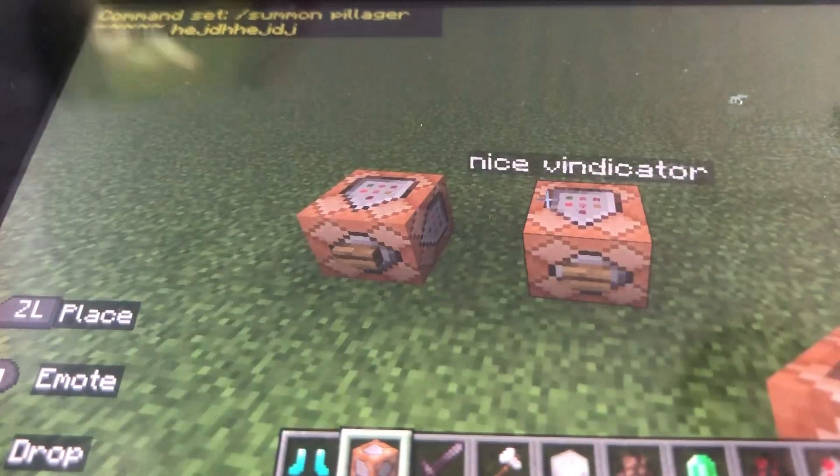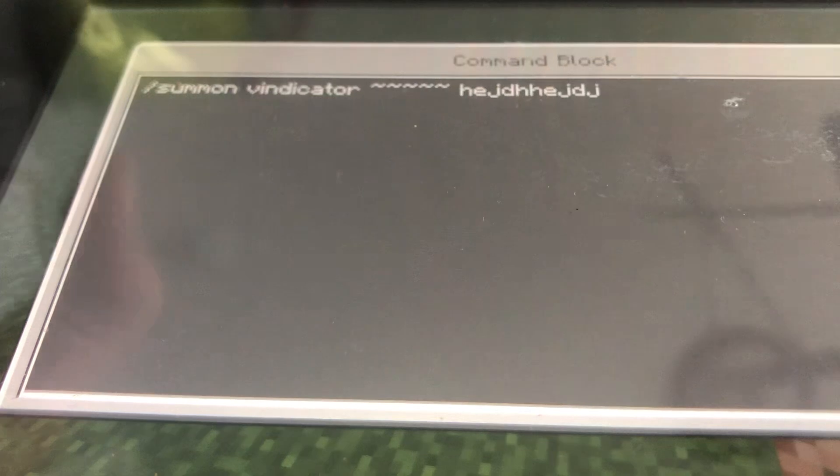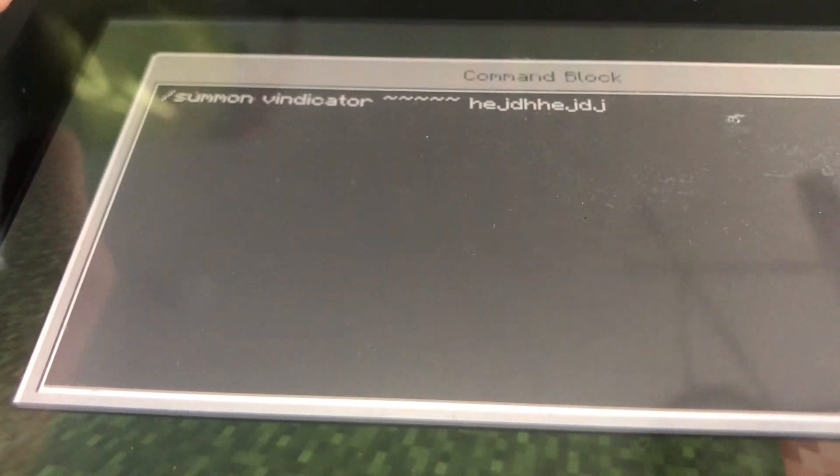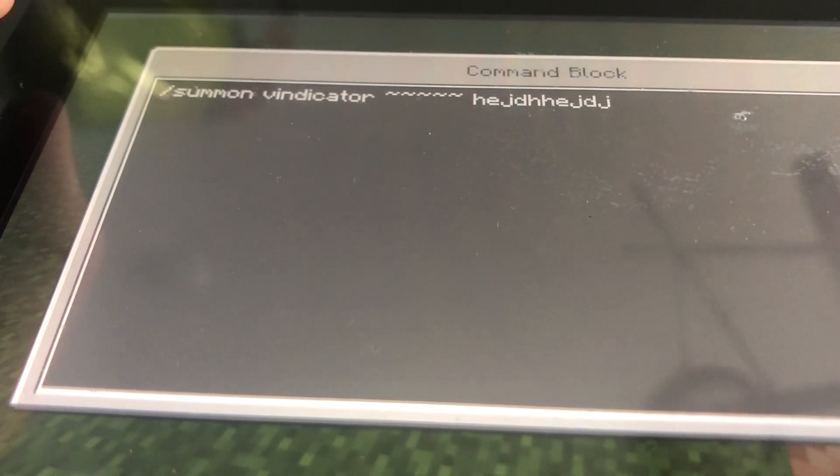Since that's done, let's move on to the vindicator. Do the same thing: /summon vindicator, five squiggly lines, and then that same tag.